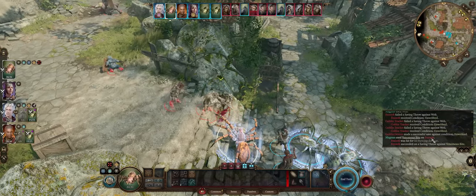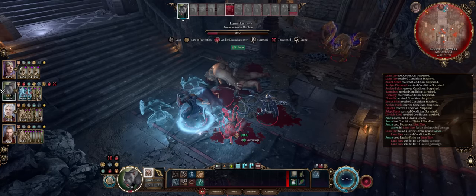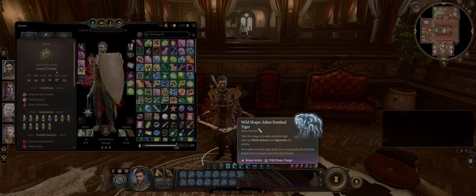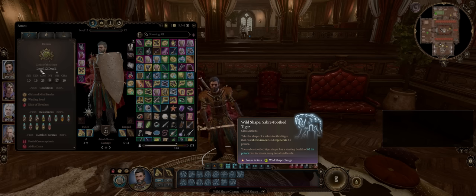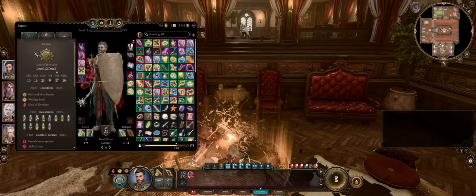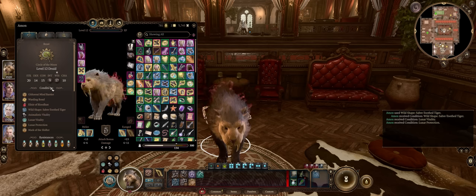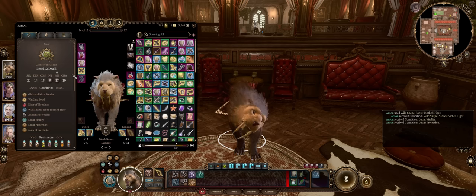I want to cover some of the main mechanics behind Wild Shape, but all my guides are timed, so you can just skip to the build section now if you prefer. The first and most important mechanic is that Wild Shape, just like Polymorph from Dungeons and Dragons 3rd Edition, will automatically set all of your physical scores to that of the form, as each form has their own physical scores. Our stats get replaced, and this doesn't matter if they were bigger or lower to begin with — they'll just be set to whatever the form has. Meanwhile, your mental scores will all remain the same.